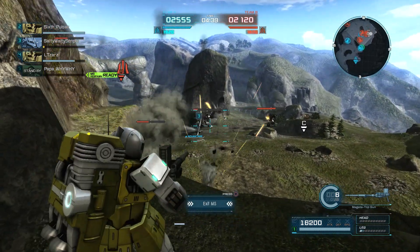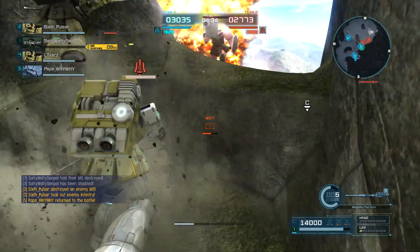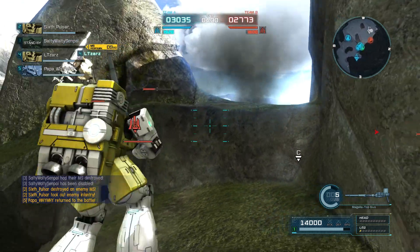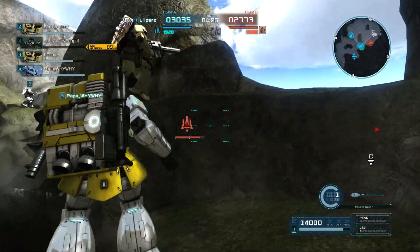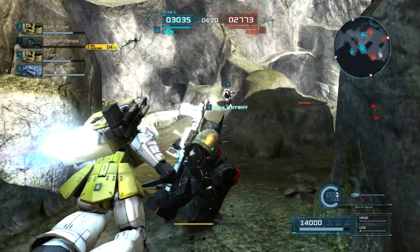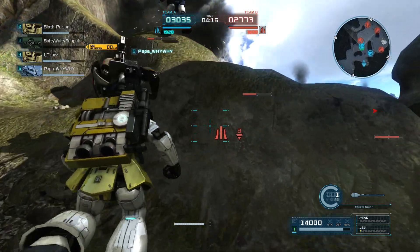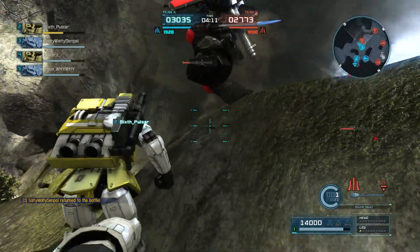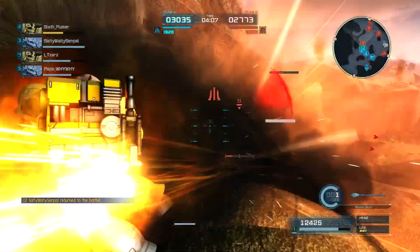I actually really dislike this side of the map. This little step I'm standing on — I can't believe the defensive position, you actually have to hop up instead of walk. On the other side, you can actually just boost up. They need to fix the slope right here. The Zaku sniper doesn't really have the running speed to walk up this thing — you have to boost up it. It's very annoying.